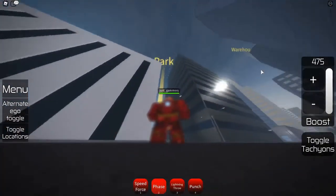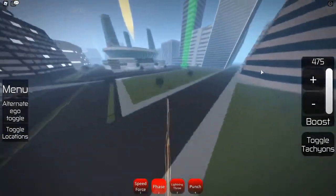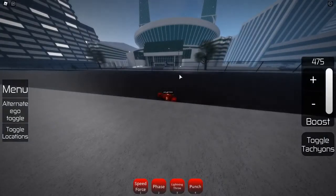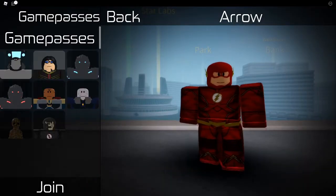So — Jitters, Mercury Labs, Park, Warehouse, and then Star Labs. I'm going to also show you guys one of the game pass characters I bought.